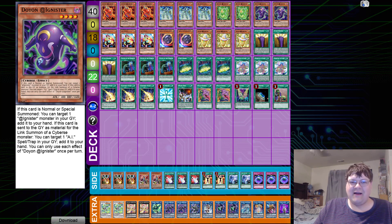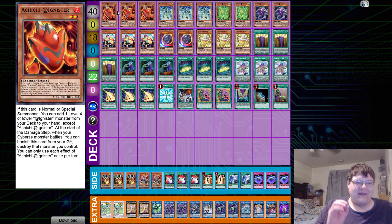We have three copies of Achichi at Ignister. If this card is normal or special summoned, you can add one level four or lower at Ignister monster to your hand except Achichi. At the start of the damage step, when your Cybers monster battles, you can banish this card from your graveyard to destroy that monster. The main thing here is Cybers built-in banish from graveyard, and it is the tutor searcher for the deck. It's also a level two Cybers.